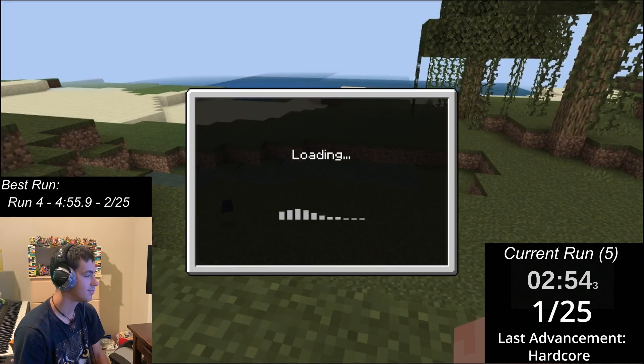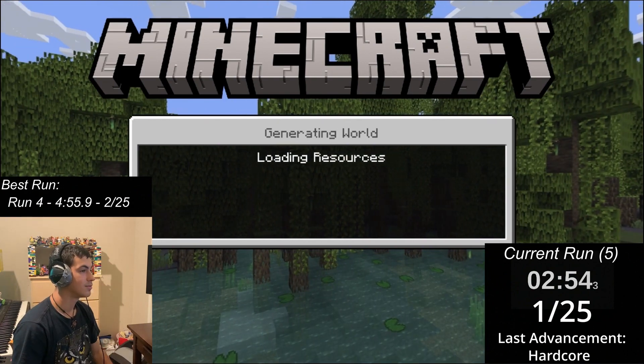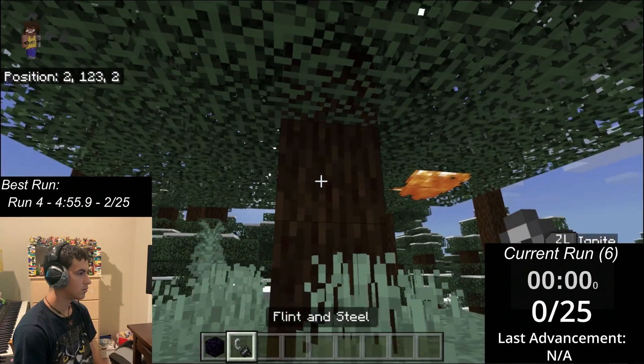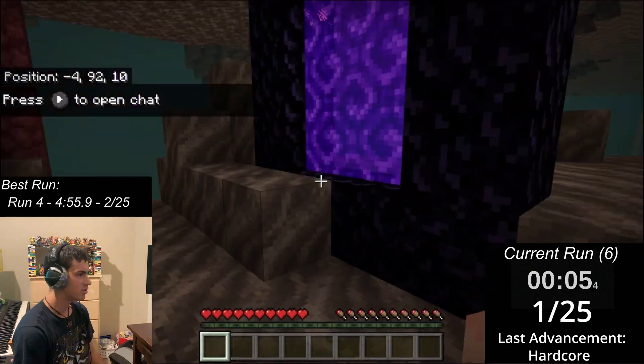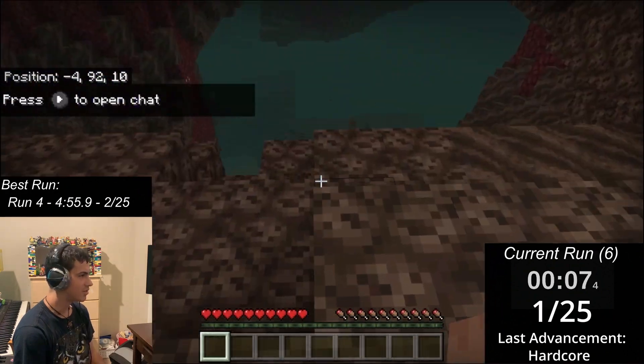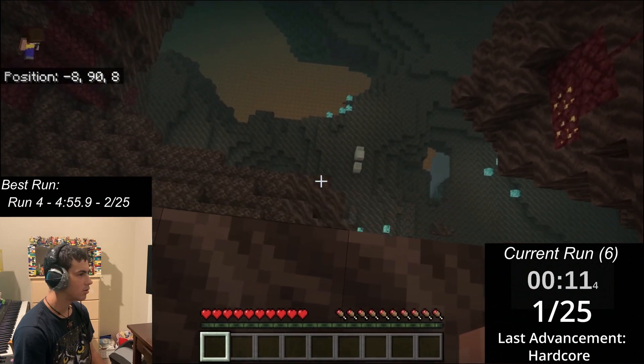Remember when I said I was free from dangerous mobs like ghasts and piglins? Yeah, I guess I was wrong. Out of anger, I lit a tree ablaze. Moving on, I was instantly punished by karma, as I spotted what I considered to be the worst biome alongside the Basalt Delta — the Soul Sand Valley.